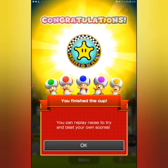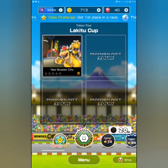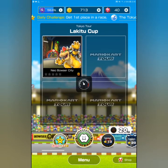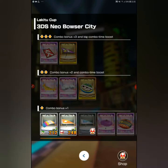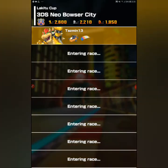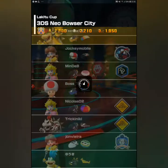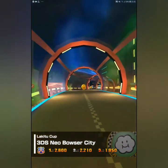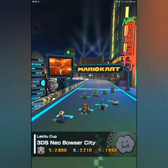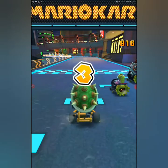You can play races to try and beat your own scores. I've actually completed those so now this is the Lucky Two Cup with the Neo Browser City track — I'm going to do this one for you. I'll go as Browser with his little kart and a glider. If you guys want to see more races I'll happily do them — the races are quite quick. I'm thinking a good idea would be to do two cups per video.